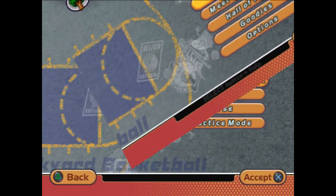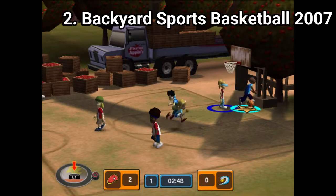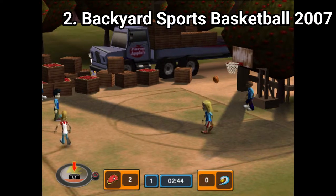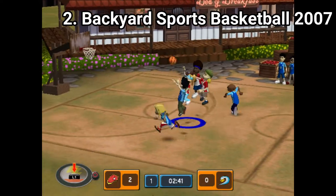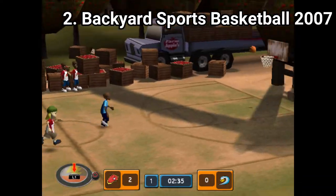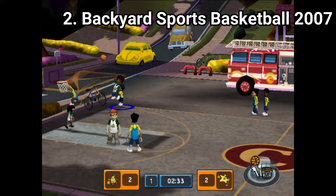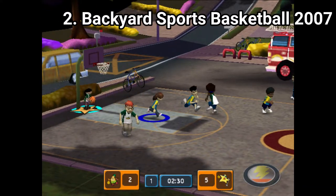But at least you get so many games. Backyard Basketball 2007 adds pros, meaning that now there are some real life pros turned into cute kids. You can now create your own player. And instead of multiple mini games, you get just one. In short, the game is the same as last year.